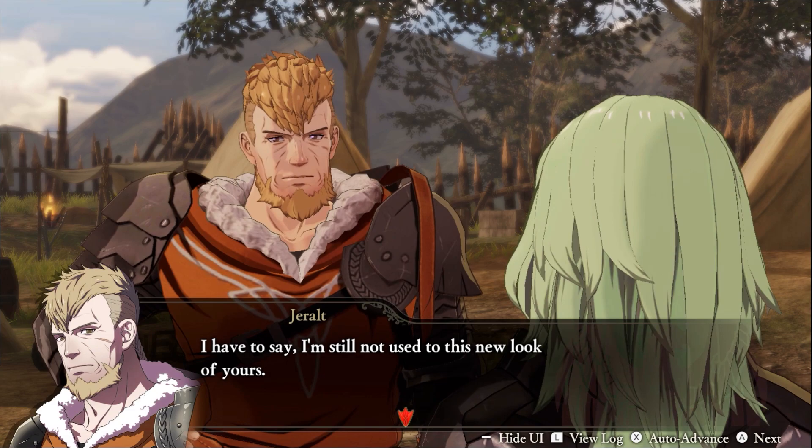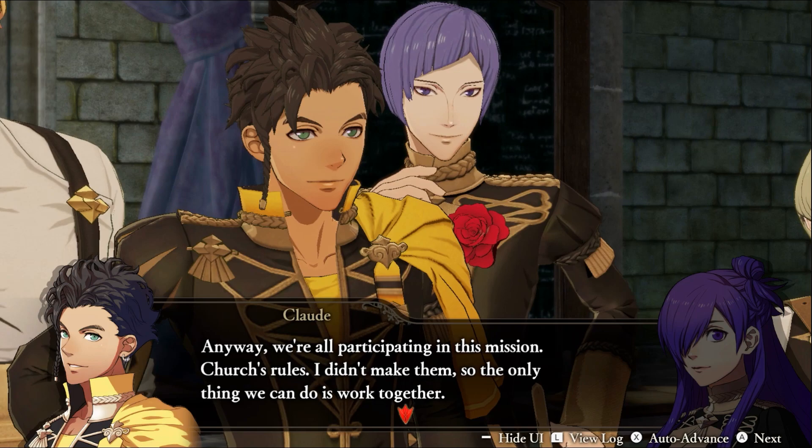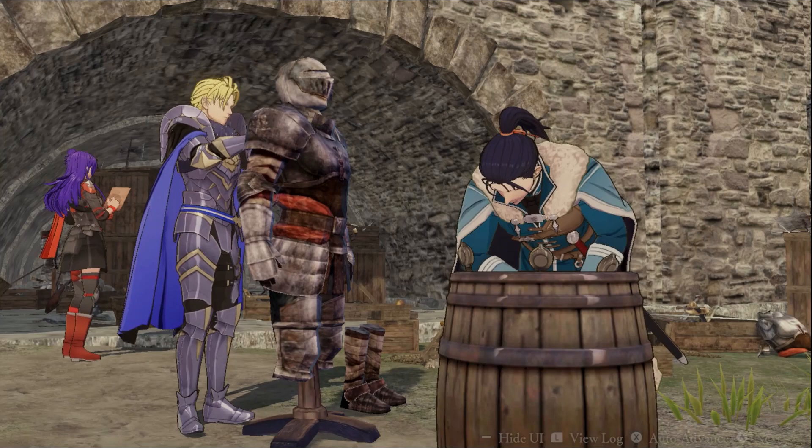In Golden Wildfire, this moment also comes up in Chapter 10. Similarly, in order to recruit Byleth and Jeralt, you need to avoid them entirely. If Byleth reaches Claude during this fight, they'll immediately begin combat, so your job is to escort Claude to the exit without any hiccups.